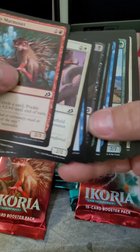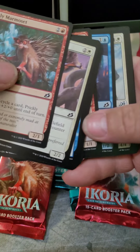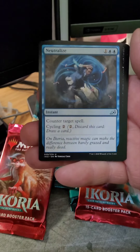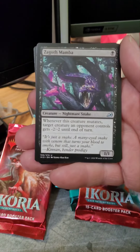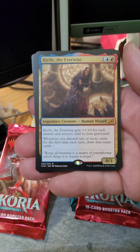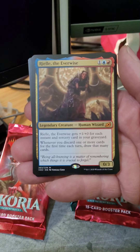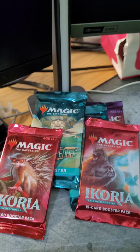Hey everybody and thanks for coming at Twiddler's Place tonight. I really appreciate it. The story is I came to Colorado Springs to visit my daughter — she is going to be graduating from college tomorrow night. In the meantime, I hit one of the local LGS stores and picked up three packs of Ikoria, two packs of Streets of New Capenna, and two draft packs of Modern Horizons 2. So let's bust into these and see what we can find.